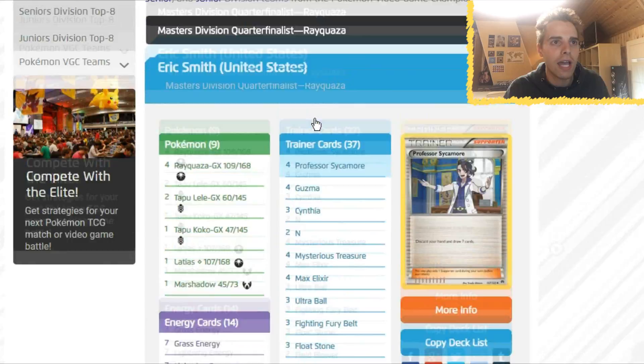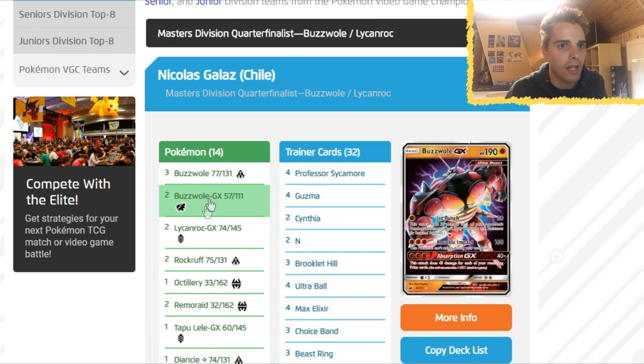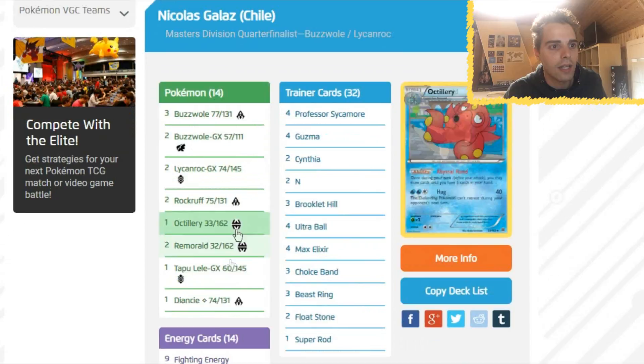Next up, Nicholas Galas from Chile — he ran Buzzwole Lycanroc. We've seen this a zillion amount of times before. There's nothing new here: Beast Ring, Choice Bands, Max Elixir — the straightforward Buzzwole list.